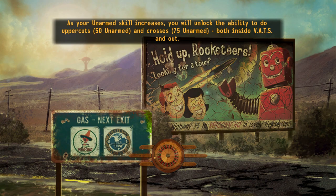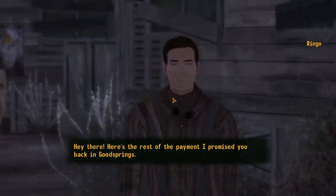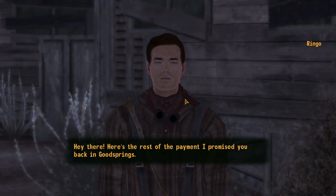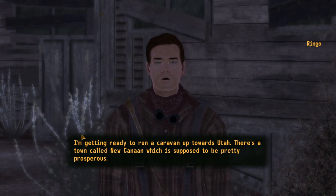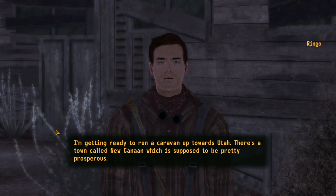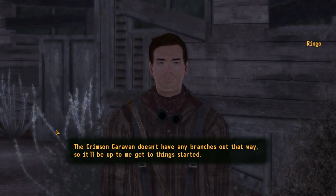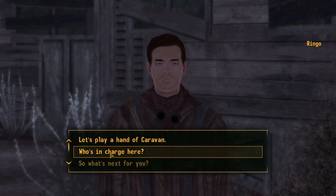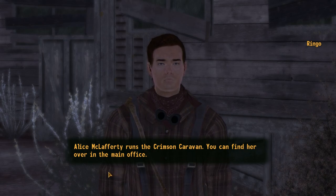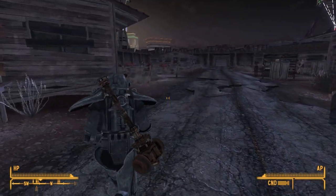I wonder if it's going to be immediately obvious who I need to find here. Here's the rest of the payment I promised you back in Goodsprings. So what's next for you, Ringo? I'm getting ready to run a caravan up towards Utah. There's a town called New Canaan which is supposed to be pretty prosperous. The Crimson Caravan doesn't have any branches out that way, so it'll be up to me to get things started. Who's in charge here? Alice McLafferty runs the Crimson Caravan — you can find her in the main office. Probably not who I'm looking for, then.